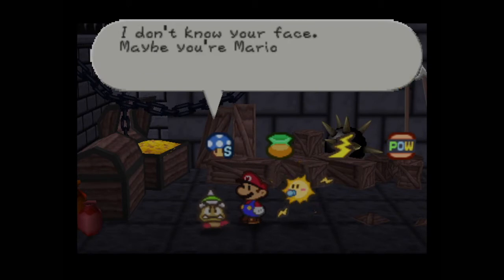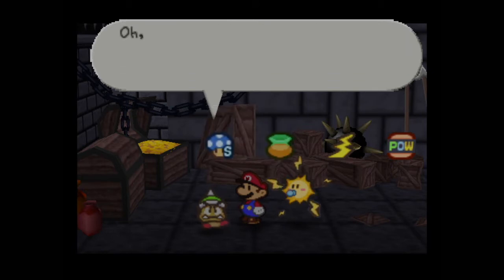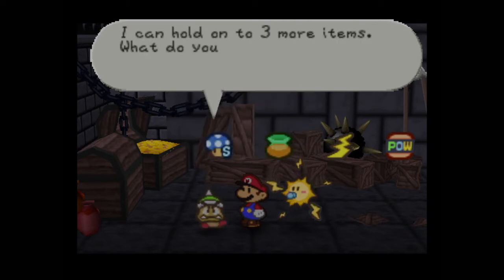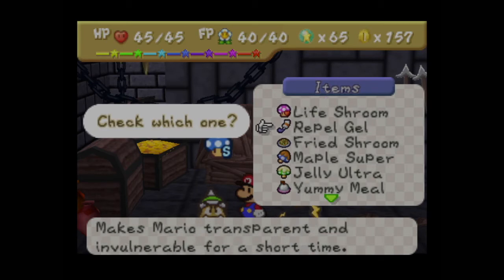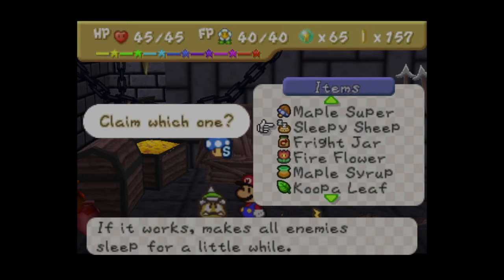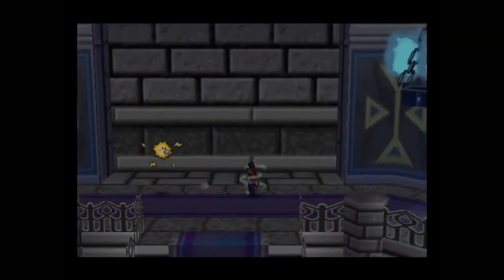We find a Goomba guard who's really bored, says he'll sell us stuff if we have coins, and offers storage. This is the store house of Bowser's castle — the guard says don't tell Bowser. I might store the fried shrimp since it's a recipe and rare, but not very helpful. I'm also going to claim the sleepy sheep for something coming up. I wonder how that Goomba will feel if he ever figures out he basically helped Mario out. So this is clearly the right way to go.